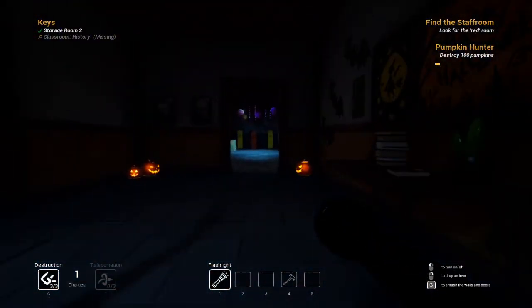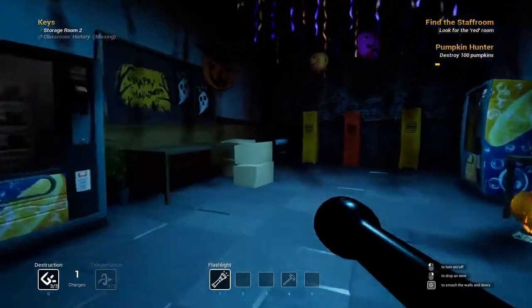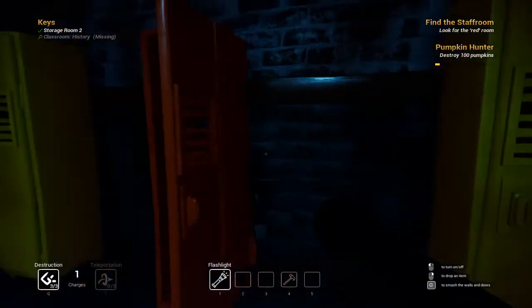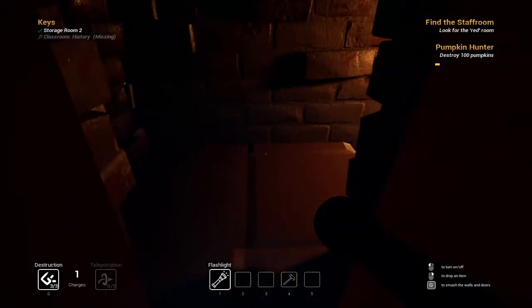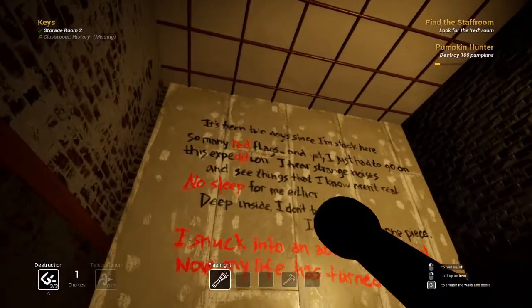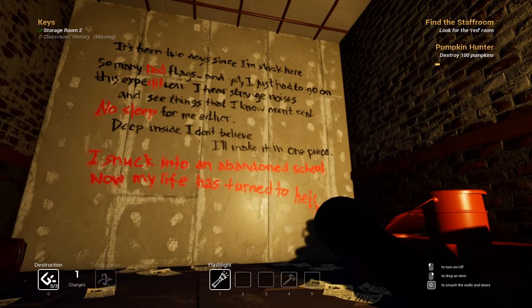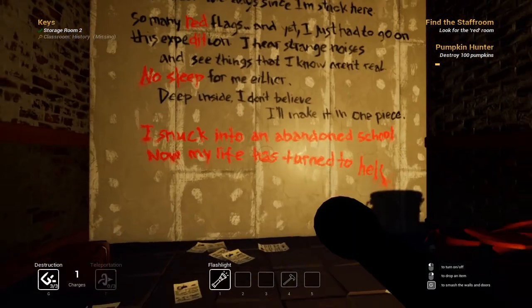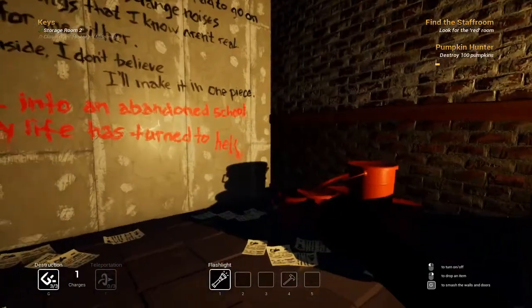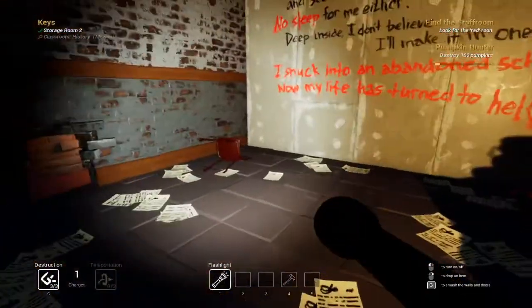That was like a kid and then a ghost walked by. Holy creeps, dude. Bunch of... That's cool. Oh wait. Hold on. Control, right? And I can crawl. This is coming. Oh, a little... oh, what the heck. It's been days since I'm... I'm stuck here. So many red flags, yet I had to go on the expedition. I hear strange noises and I see things I know aren't real. No sleep for me either. Deep inside, I don't believe I'll make it in one piece. I snuck into an abandoned school. Now my life has turned to H-E double hockey stick. That's fun. So, this was like a hideout for a kid who got caught, or was like here.